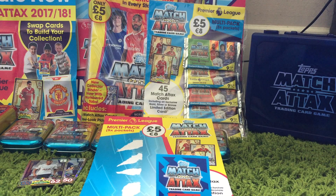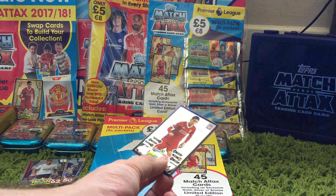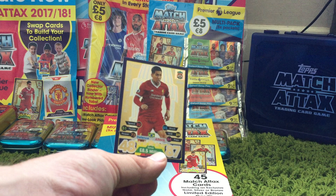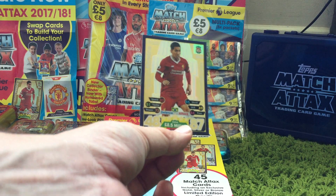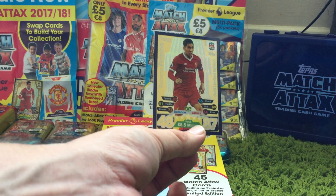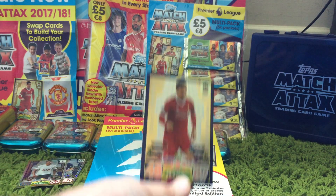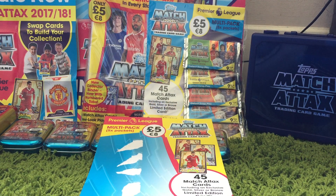So the limited edition card — obviously the one we'd prefer is gold, second best silver, then bronze. And in the very first pack we have a gold limited edition Firmino — that is pretty awesome! The ratios are 12.5% chance for gold, 25% for silver, and 62.5% for bronze. The chances of finding a gold one directly in a packet is pretty rare. Buying multi-packs increases your chances, but to get a gold one in the very first pack and to get two 100 Clubs is a pretty amazing and awesome start.